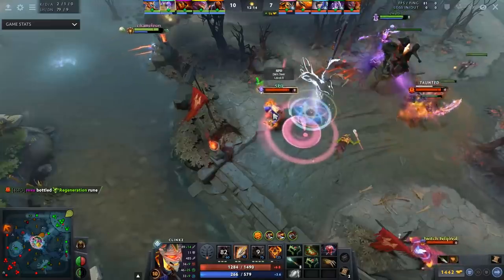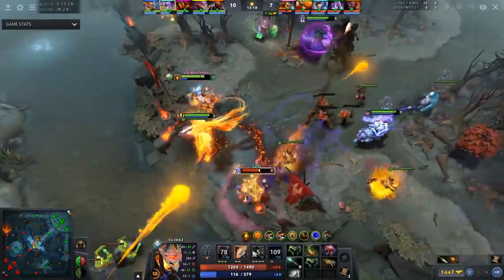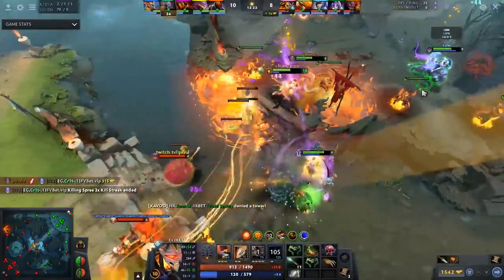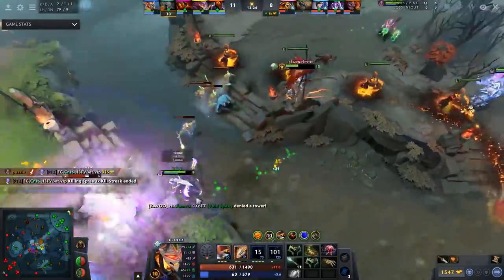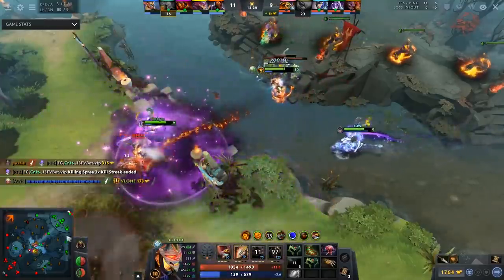Start rotating at around level 7 or 8, and ideally the items you want to have are Wraithbands, Treads, and Wand. The reason is the move speed from Skeleton Walk and the damage that allows you to secure kills, while also losing the least experience from your lane as possible, since you're gonna be moving more often than TPing to other lanes.